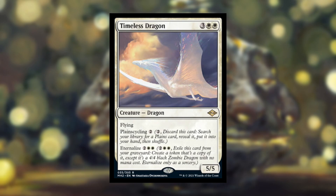It has planecycling for 2 generic mana, which means you can discard the card to search your library for a planes card, reveal it, put it into your hand, then shuffle. So essentially this is a 5-cost 5/5 flying dragon, or it can also be used as a 2-cost spell that says search your library for a planes card, put it into your hand — and that's not a basic plane, so it's actually pretty good.